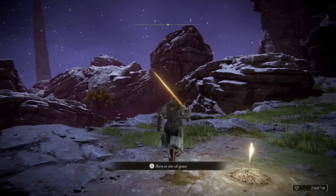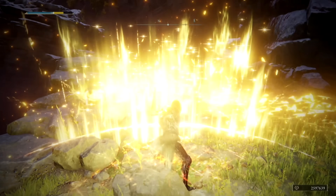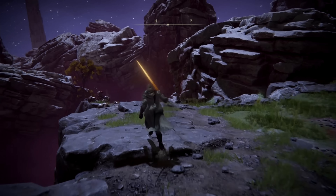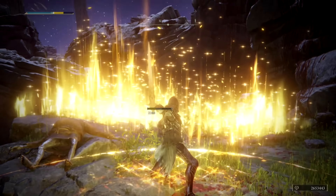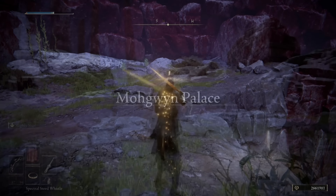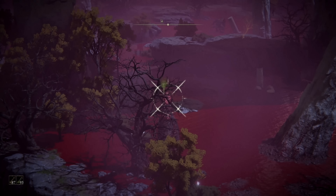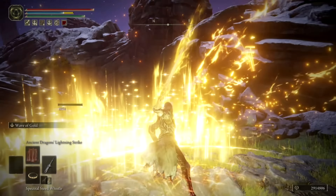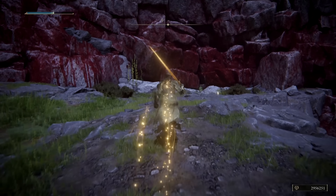Once you get your hands on some later-game area of effect weapons, you can take this hill of enemies and turn it into a ghost town. You can wipe out the entire hill in seconds for about 50 to 80k runes per run depending on the rune boost items you're using, then take a quick jog back to the Site of Grace to rinse and repeat. The weapon we're currently using is the Sacred Relic Sword, which you can pick up after defeating the final storyline boss — its Wave of Gold ability makes quick work of this entire hill, especially at plus 10. You can optimize further by shooting the bird across the way first and then clearing the hill with AoE. Even if you don't have the Sacred Relic Sword, General Redan's sword makes quick work of this hill and is fairly easy to acquire.